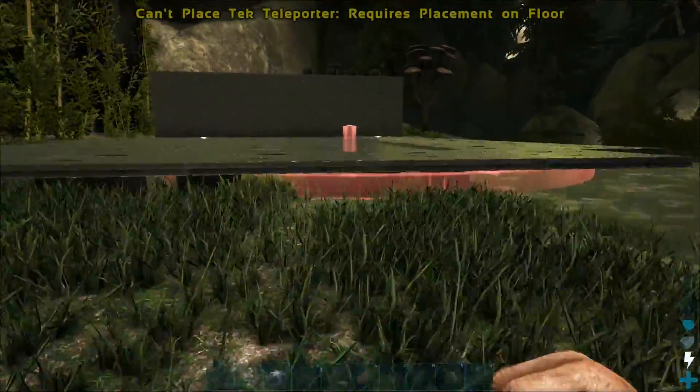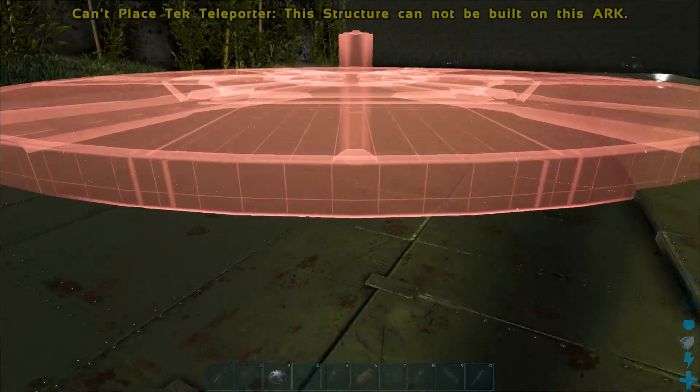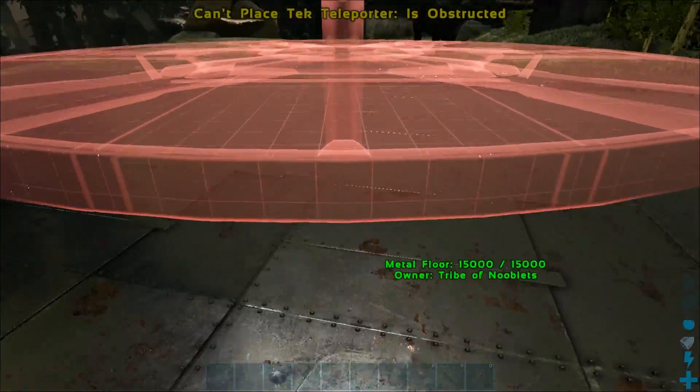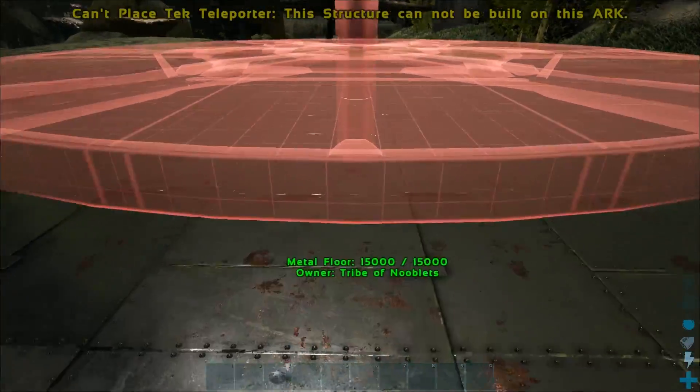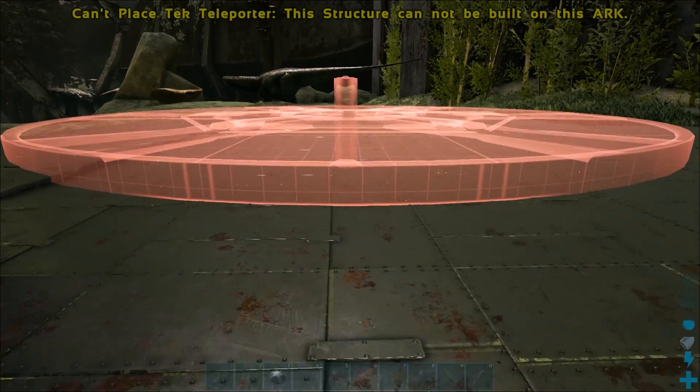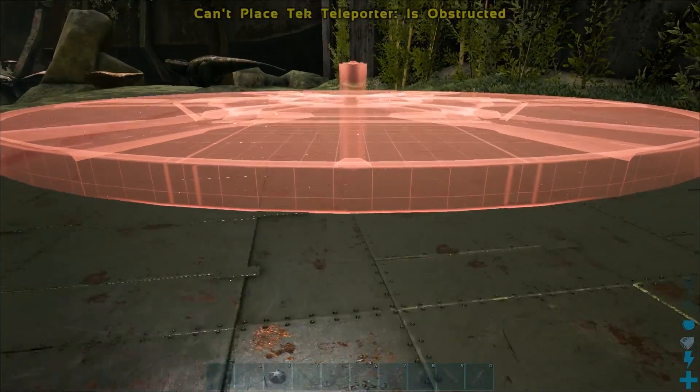So yeah, if you're looking forward to getting a transporter so you don't have to hop around on a drake, forget it. As you can see it says 'this structure cannot be built on this ARK.' So I'm just warning you now in case you're looking forward to the teleporter later on. I think you can get around it if you install the S Plus mod, but I've not tried that myself.